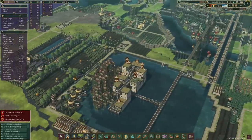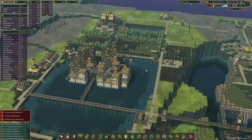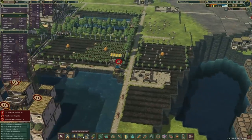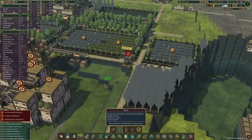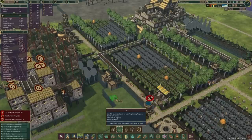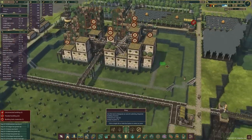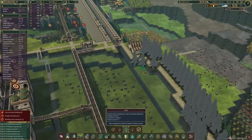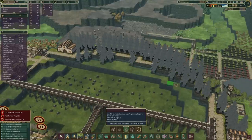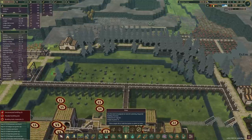Now moving on to our next project. There are two things I really want to do in this episode. First of all, I was looking around the colony, especially around here — we've got this massive lake but it feels like there are not enough trees. The lake just feels very naked, so I think we should try and put a few trees actually inside the lake. I think it might look pretty cool when there are a few of them growing around.